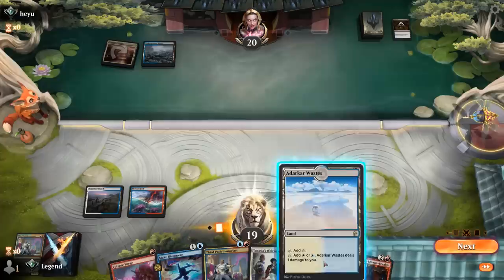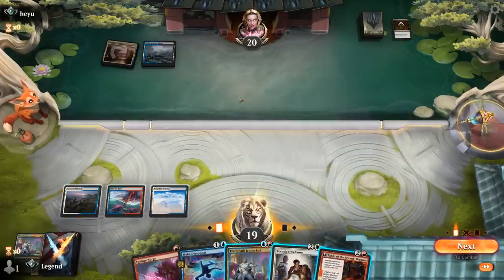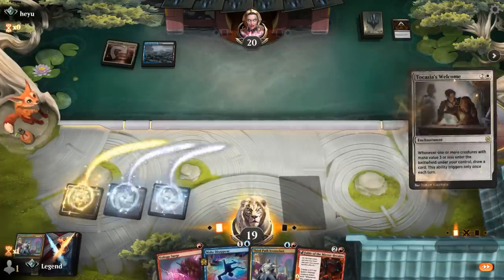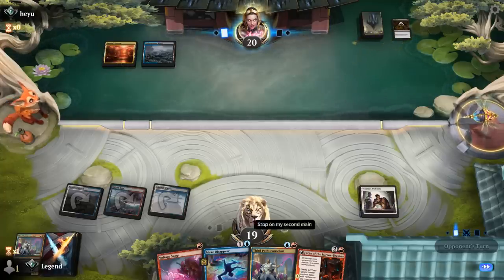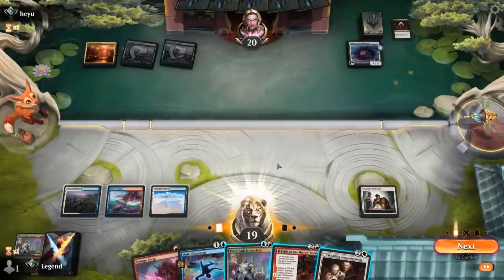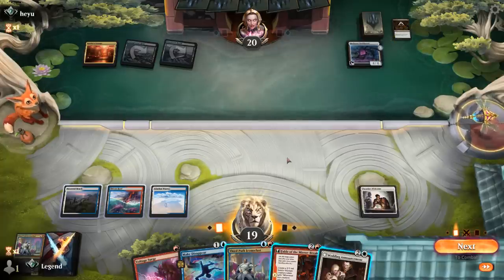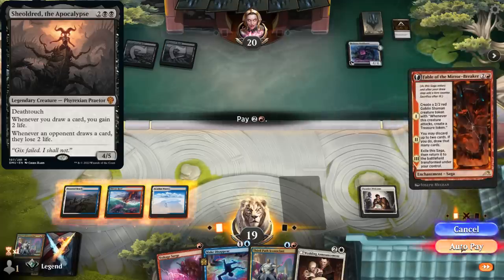At least the opponent can't counter with Make Disappear. Now Fable is also tempting, although Welcome into Fable draws a card. If the opponent plays their own Fable next turn we don't have double red, but we could draw into a red source by playing Iconoclast and drawing off Welcome. I think we Welcome first. Opponent might have their own Fable. Ideally draw a red source, and then we could even Voltage Surge in the opponent's upkeep to trigger Iconoclast and Welcome again. Opponent plays Bank Buster instead. Make Disappear probably more important on turn five where they could cast an Invoke Despair — so Fable before Announcement.